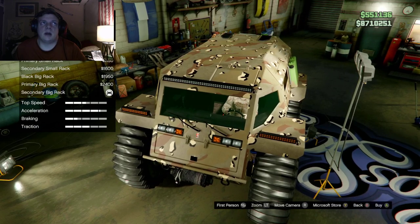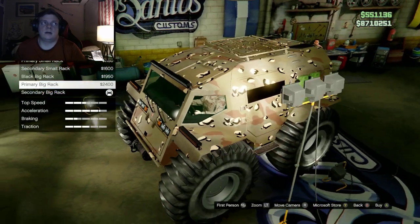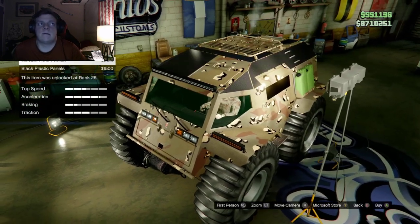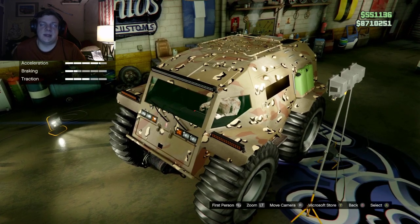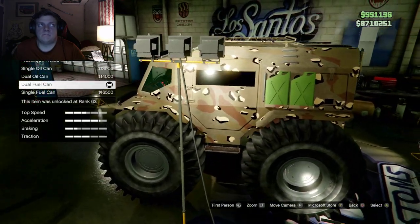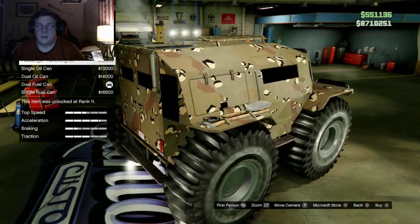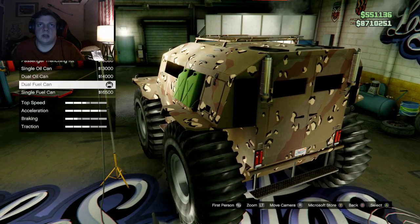For the roof you can do a secondary rack, stock roof, black small rack, primary small rack, secondary small rack, big black rack, primary big rack, or secondary big rack. Roof panels are basically your armored panels — black plastic, carbon fiber, or secondary. If you want to sell it you'll get one million five hundred eighty-six thousand four hundred twenty-five dollars. The side racks: stock is like a ladder, you can have a trenching kit with two shovels, passenger trenching kit, single oil can, dual oil can, single fuel can — I put the dual fuel can.